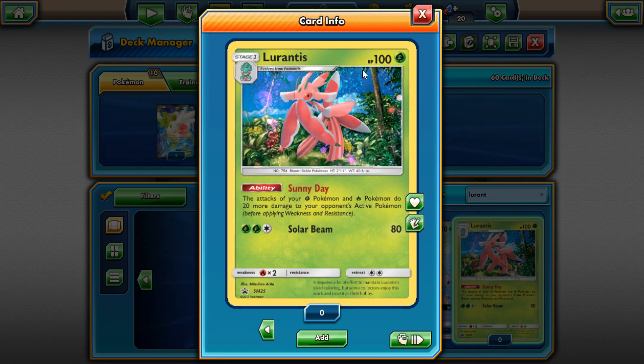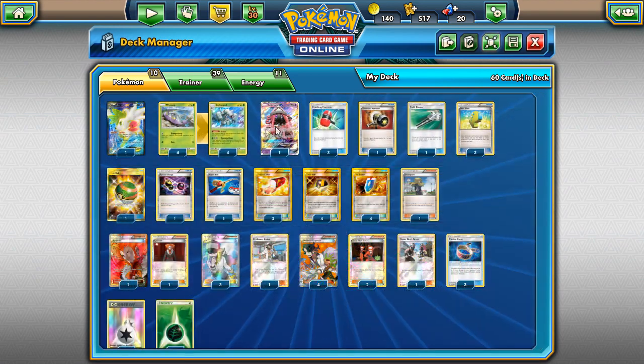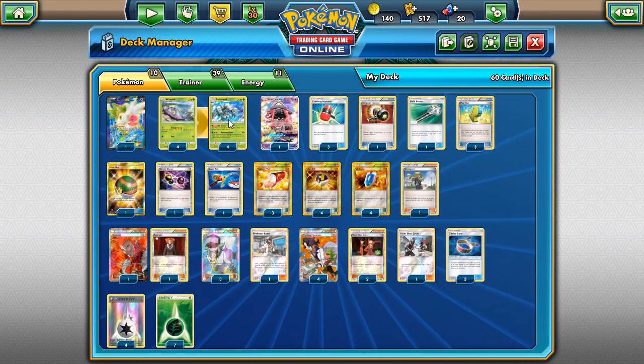I played a bunch of 24-ticket tournaments over the weekend to get packs — I think I got over 50 packs in total, traded some off to get Tapu Lele GX. Lurantis is really cool and it's good, but I can't afford it right now. It'll probably drop in price and likely be added to the PTCGO shop. It would be a great partner with Golisopod, letting it deal even more damage for easier one-shots.